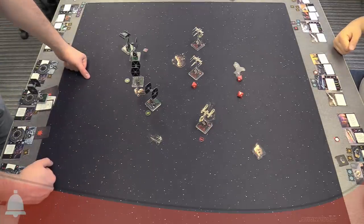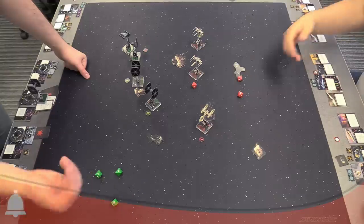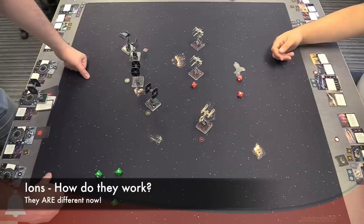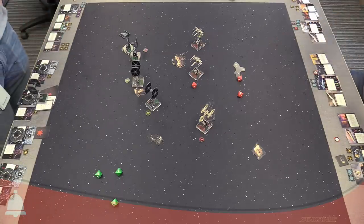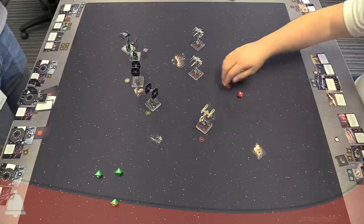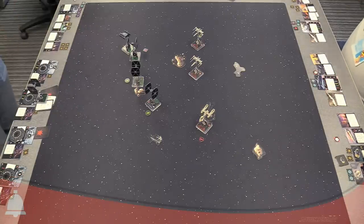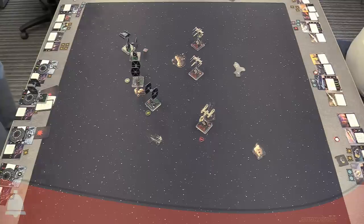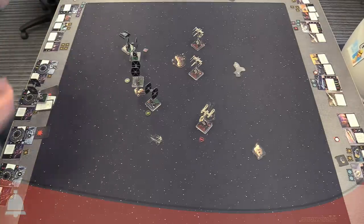Rolling for the ion cannon — and whiff town. No locks, nothing. Just to clarify: if the ion cannon attack hits, you spend one hit or crit result to cause the defender to suffer one damage. All remaining hits or crits inflict ion tokens instead of damage. So ions do damage and any extra damage becomes ion — if you're hitting a slow large ship with low agility, you'll probably do more ion to them.